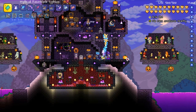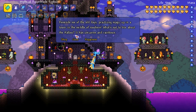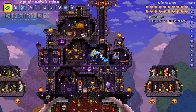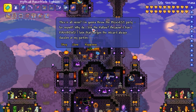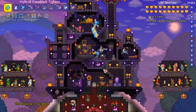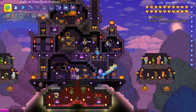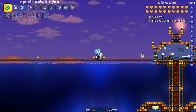For the hallow biome — the wizard doesn't reference that he particularly likes the hallow, but when you put him there he says 'what's not to like about the hallow, it has unicorns and rainbows' and he's selling the hallowed pylon. The party girl is very obvious about liking the wizard — she says 'this is all mine, I'm going to throw the biggest party' and 'why do I like the hallow? Because it has rainbows.' One note of caution: I had a tax collector move into a nearby empty room and all of a sudden these two stopped selling their pylons — there seems to be a hidden point system where having too many neighbors drops happiness below the pylon-selling threshold.